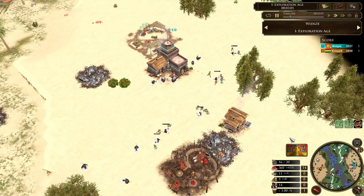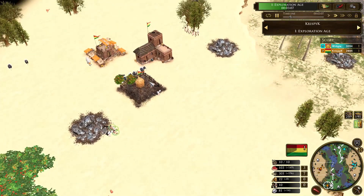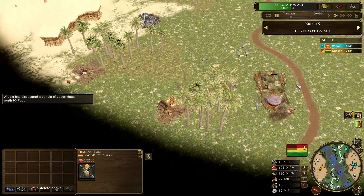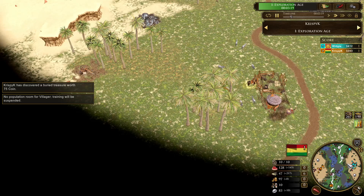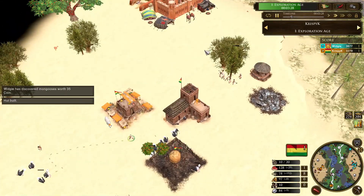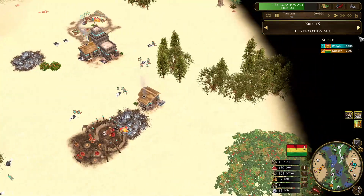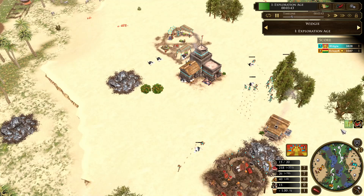Widgey is still nowhere near aging up — this could be a very fast game if Crispy has a good rush on him. Crispy is taking a treasure and also taking the trading post — quite a surprise. You don't often see that; I thought this could be invested into a war camp. I guess this is kind of like a Portugal play. Widgey is going to have two shipments stacked up, finally aging up with the elder, which gives him a war heart.